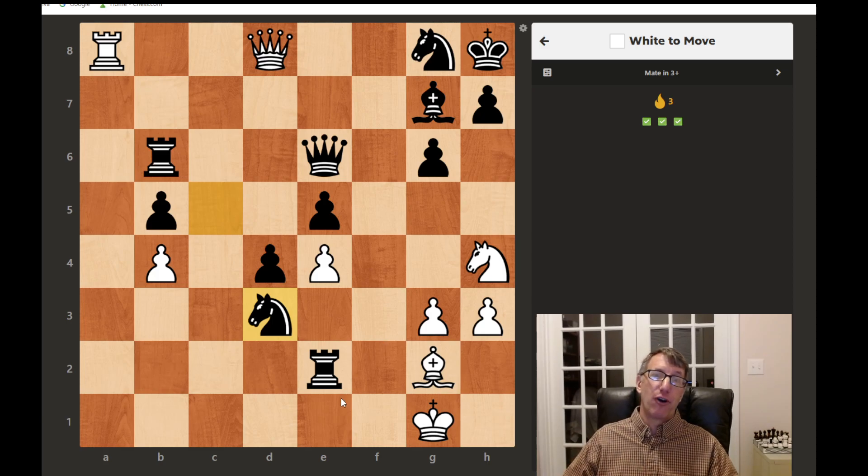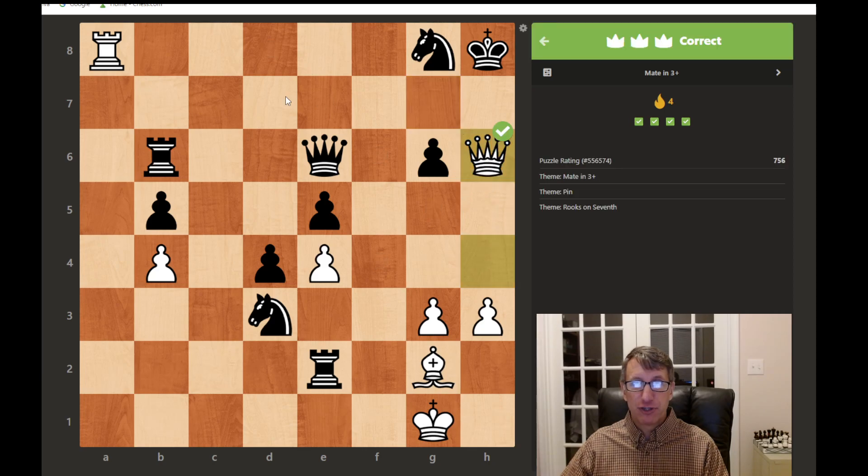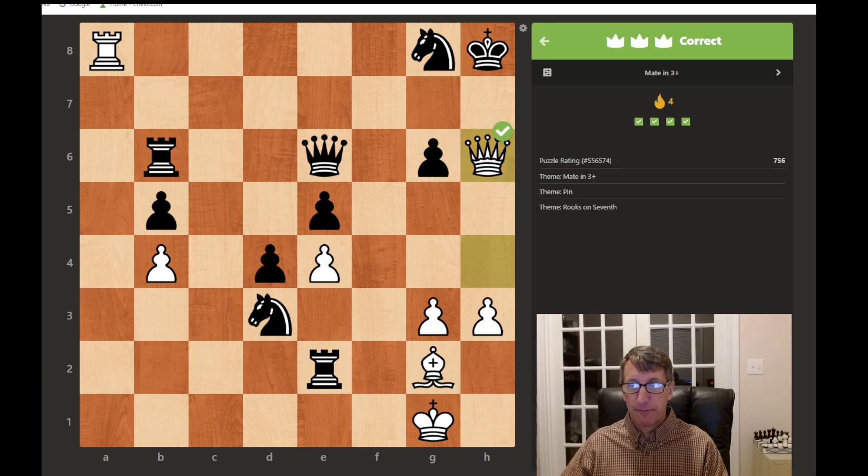Try to figure it out in your head — a good piece of advice when you're doing puzzles is to try to do as much in your head as you can, because in a real game you can't make a move and then go back. The queen comes down and we're able to capture because of the pin on that knight by our rook.